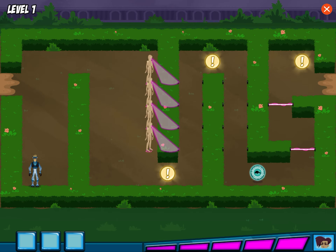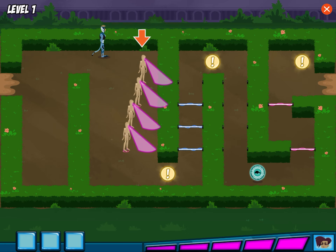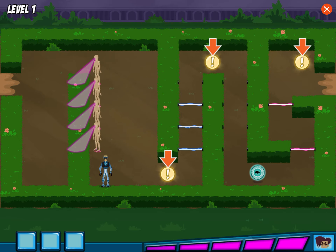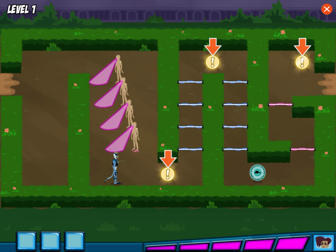With cheetah power, we can run really fast. This place is crawling with Danita's mannequins — don't let them catch you. These are the clues we're looking for; we have to collect all three before we find the baby animal.